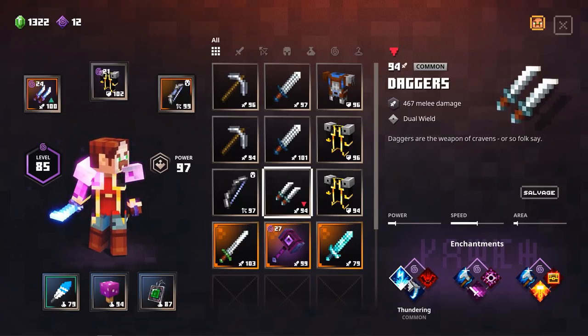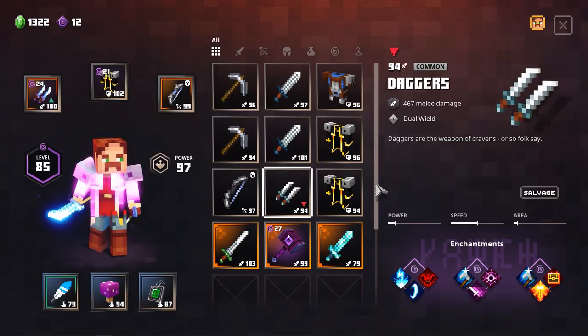So we have the heal, we have extra damage, and we have AoE damage. That is the three things that you want to focus on. Next up, we're going to go to armor.